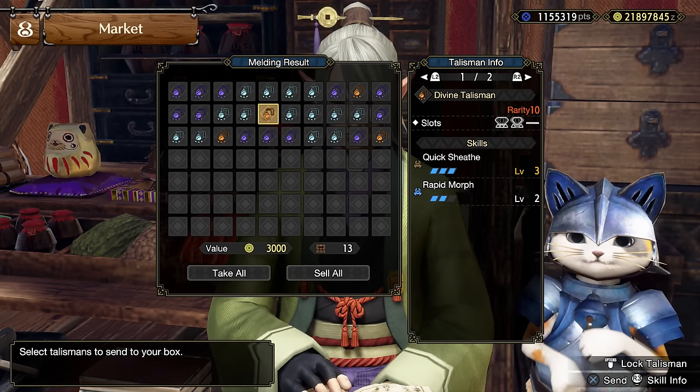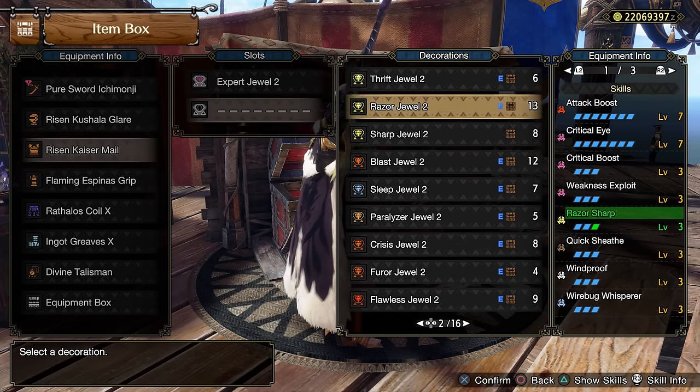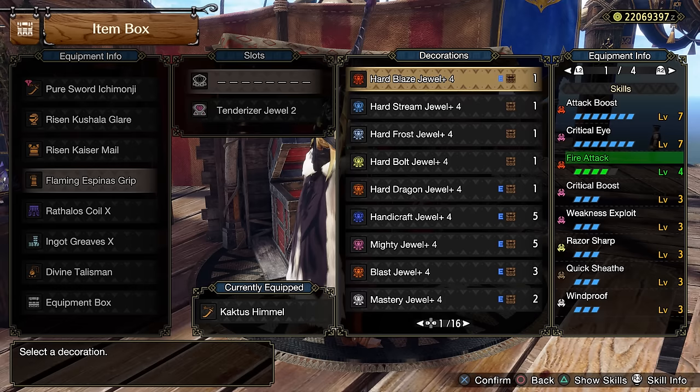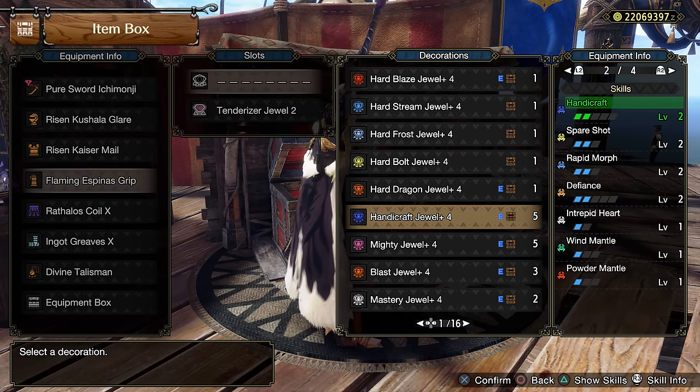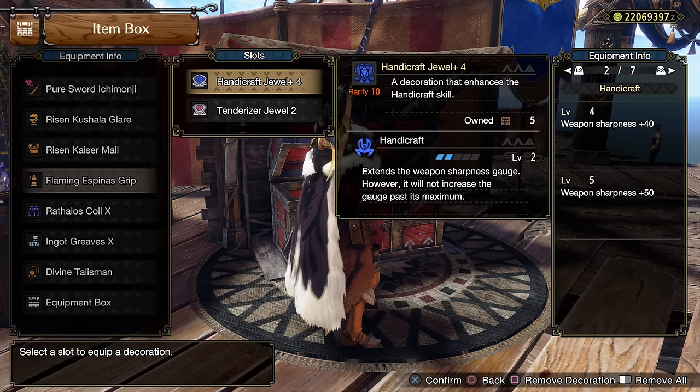For example, I have a Quick Sheath level 3 charm. Then I can remove my Quick Sheath decoration and use those free slots to add another level of Razor Sharp to reach level 3, and I can add a Handicraft Plus jewel to have more purple sharpness.